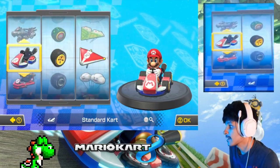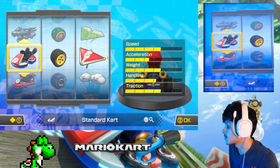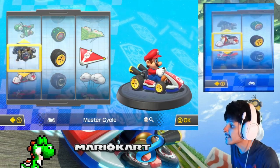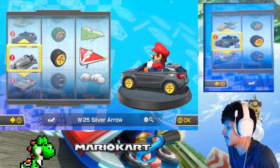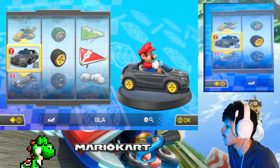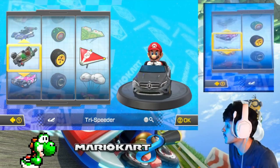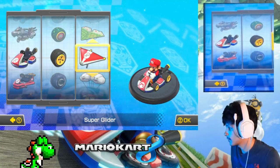If you press Plus you can check your stats and turn tilt controls off. This is a tilt control challenge, so we're doing carts only — no bikes and no ATVs allowed. The Mercedes cars are allowed though. We're going with standard kart, standard wheels, and super glider.